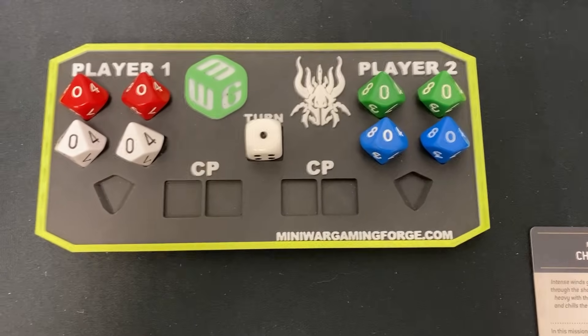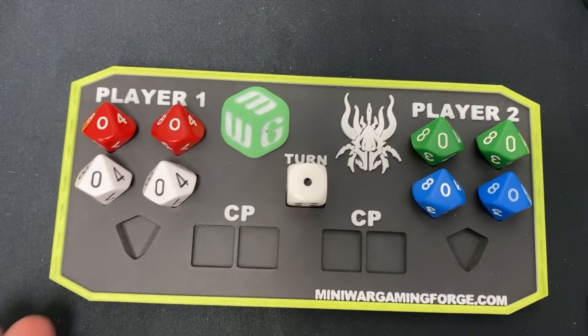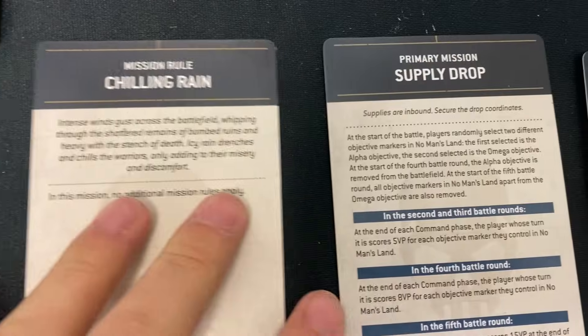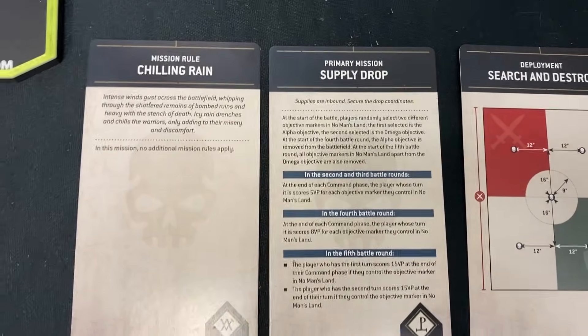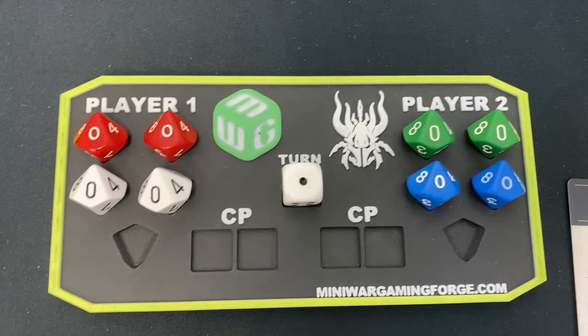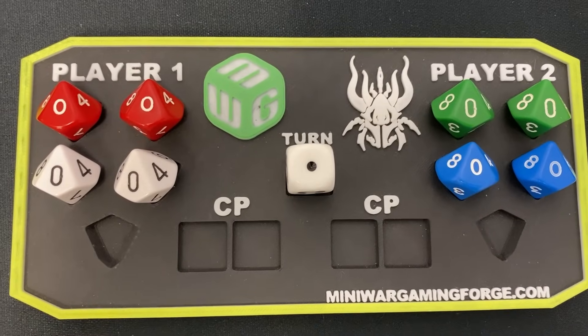Let's dive into the mission. Scoring is brought to you by Mini Wargaming Forge — you can get one of these with Scurry Dice and everything. The mission we're playing is Supply Drop, Search and Destroy, and Chilling Rain. Two of the three objectives in No Man's Land are going to disappear, never to be seen again by the end of the game. We're both playing tactical objectives — the link is down below.